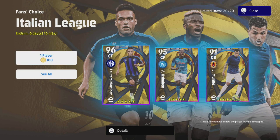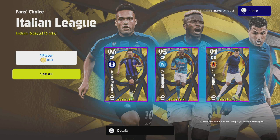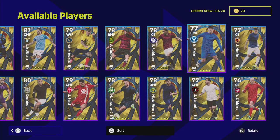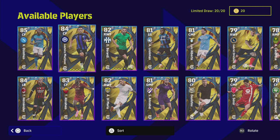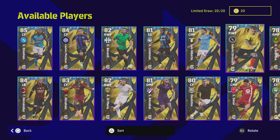There are 20 players you can spin - as always with the fans choice, you can spin and clear the agent, so with 2000 coins you can open and get every single one with no duplicates. For newcomers, there are probably about six players worth an extended look. The rest are decent versions but I do think the young stars and Asian selection packs were actually better.